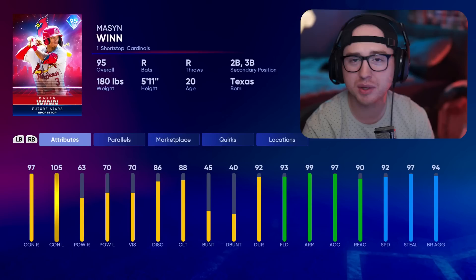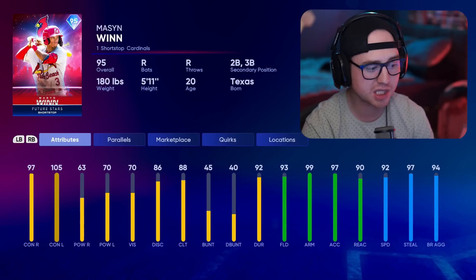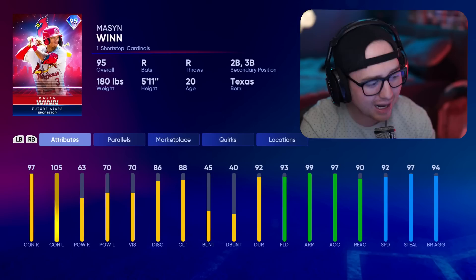Finally, Mason Winn — shortstop, second, third. There are a lot of better middle infield options in this program. He gives you elite defense and speed which definitely has value at these positions, but that lack of power — 63 and 70 — and a swing I haven't loved either, combine to make Mason Winn my last pick from the NL Central. Again, no bad options — all these cards are good — but he would be my last pick here.